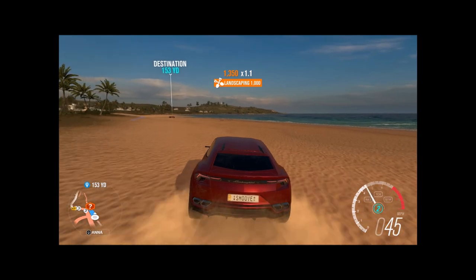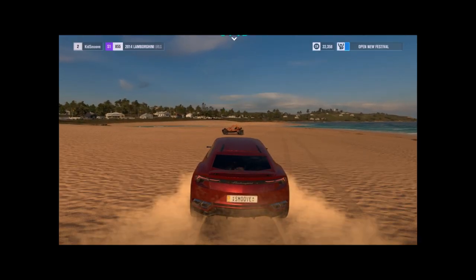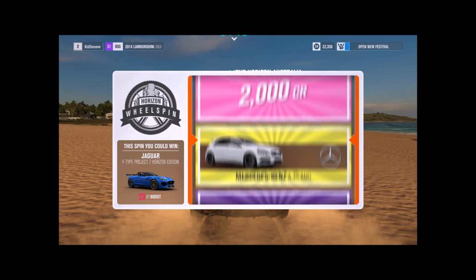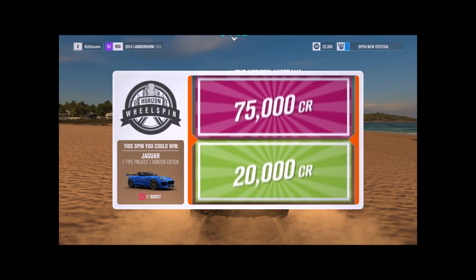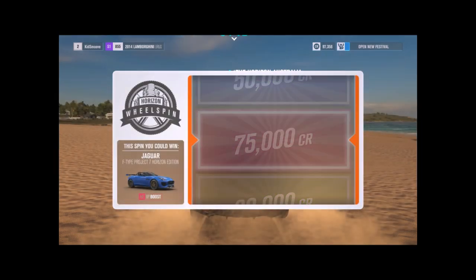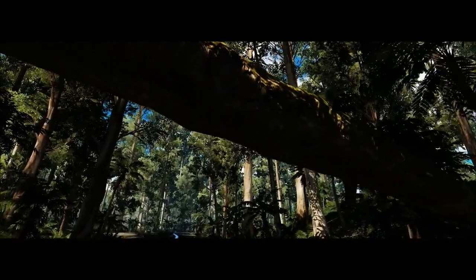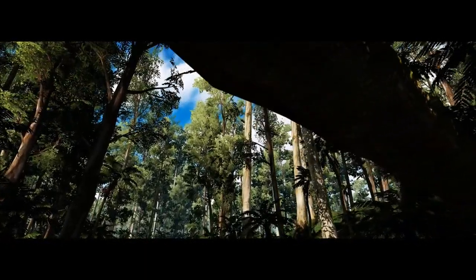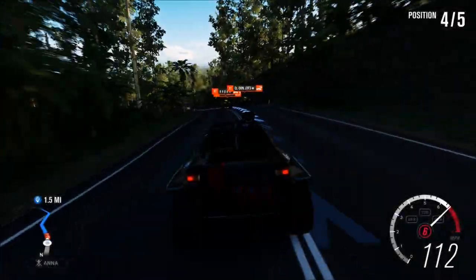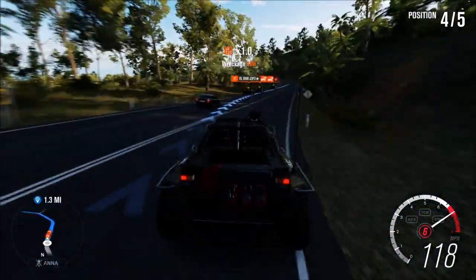There's virtually no difference between the console version and the PC version — they almost look identical when you discount resolution. I tested both and was in awe with both results. I prefer 60 frames per second on PC, but at 30 frames per second on Xbox One the game is no slouch. Weather plays an important role and you really get to see the diversity in the graphics, from sun up to sun down to random puddles on the ground.